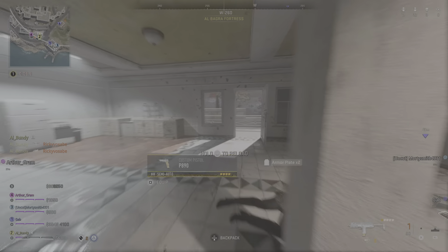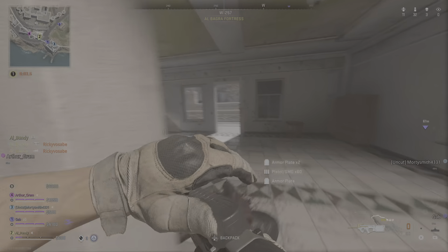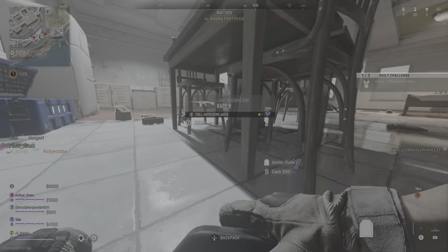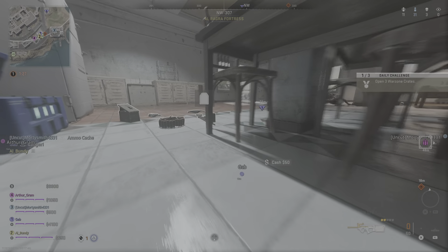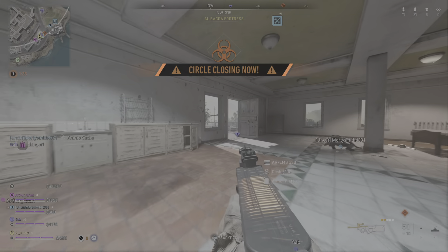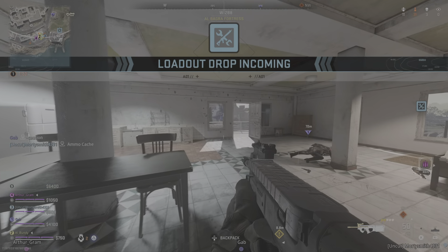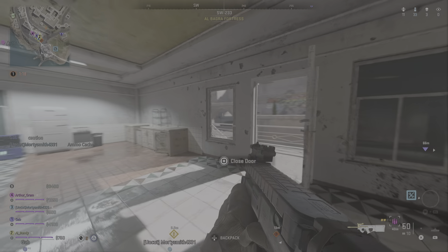I need pistol rounds. What is the enemy here? Gas is closing in. Loadout drop headed your way. This area has been looted. Enemy soldier incoming.